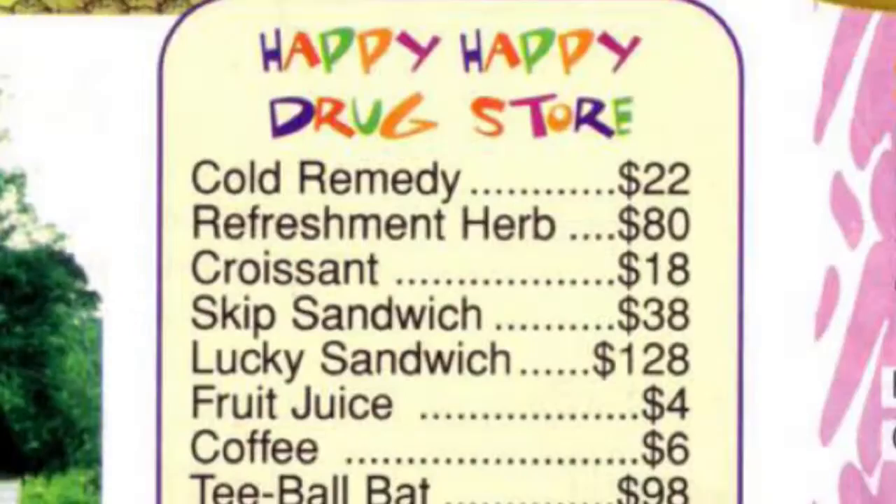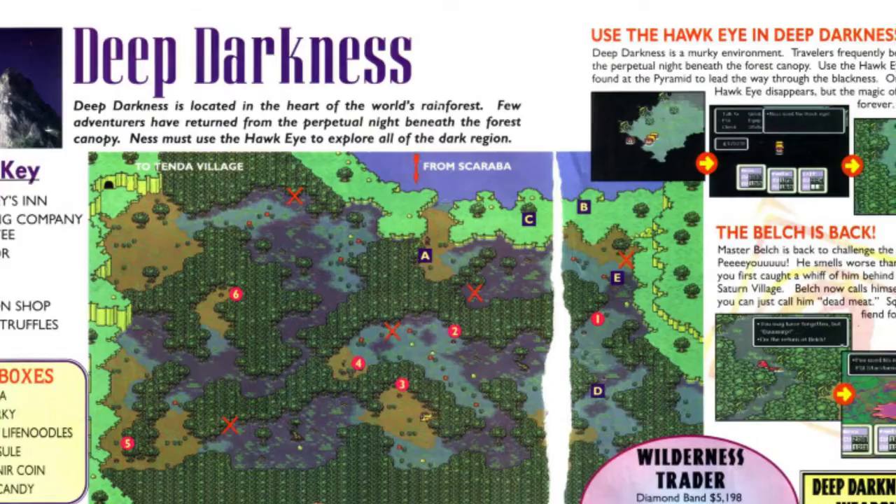There's the taste of Twoson, little things sold in Burglin Park. In Happy Happy Village, there's the list of what's sold at the drugstore. Then in Fourside, you have an entire page dedicated to the store directory of the grand reopening of the department store, which is four floors with seven stores. And even later in the guide, it points out things you really need to take advantage of once the game ramps up its difficulty — like in Deep Darkness, it hints to buy the piggy nose and search out the magic truffles, giving you X's on the map of where they're hidden.